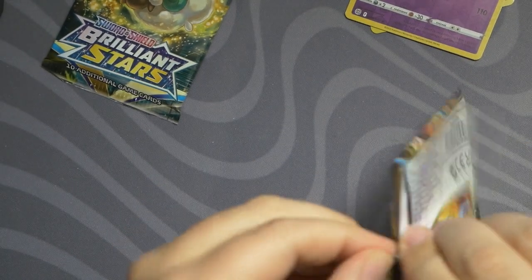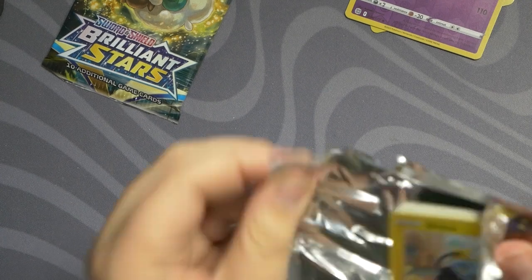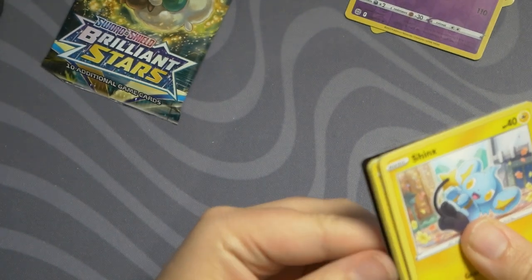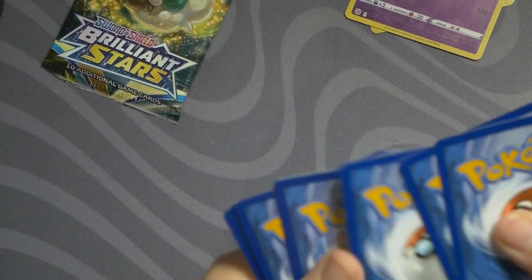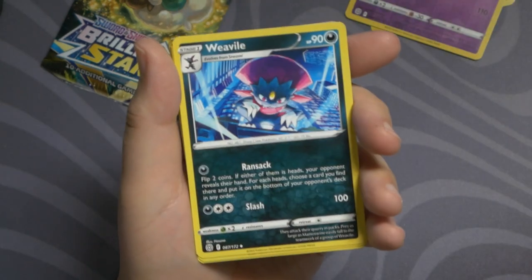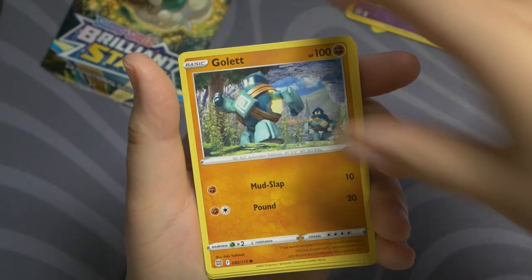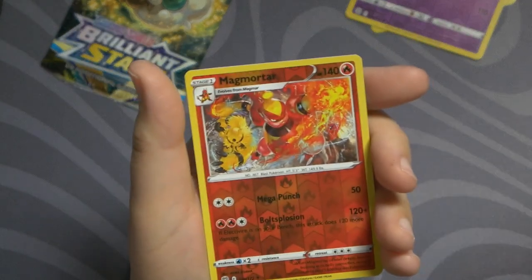Sorry, that pack was kind of off-camera — I was looking down at my pack of cards trying to hold it steady and get through the pack faster without having to pry the cards. Here's your code card. Lightning, Froslass, Galarian Weezing, Sharpedo, Impidimp, Gallade, Castform, Chimchar. Our reverse is Magmortar and our rare is the non-holo Druddigon.